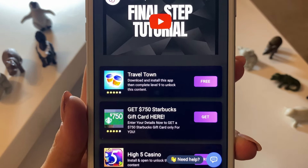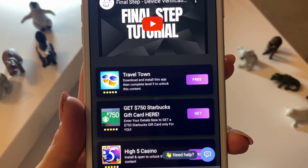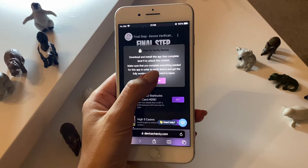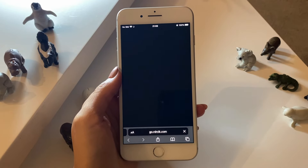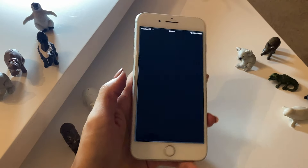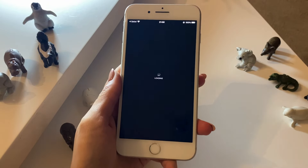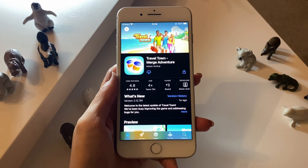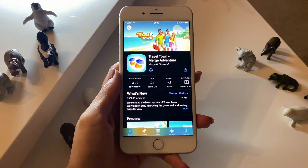For example, for Travel Town, it says download and install the app then complete level nine. Tap on the app to install and you will be redirected to your official App Store or Google Play Store where you can get the app. All of these apps are from official publishers and free to download. I'm going to head over and complete this step and I'll get back to you in just a few seconds.